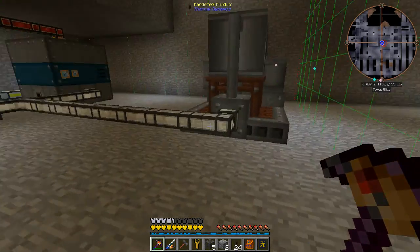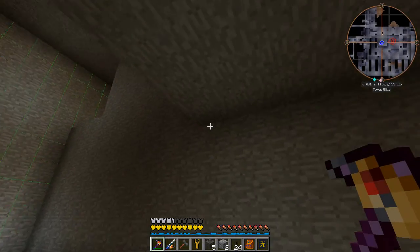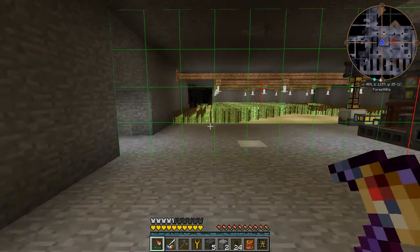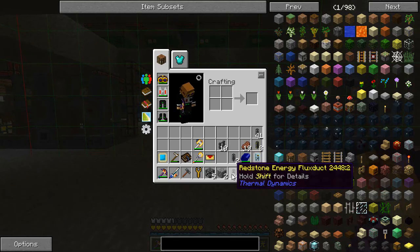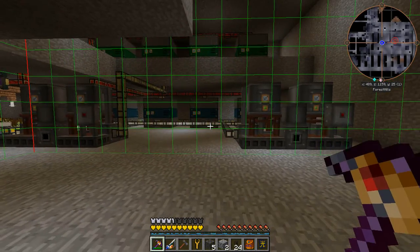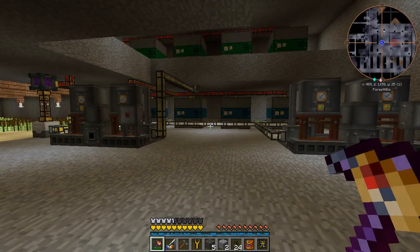We need to keep everything inside the bounds of these nine chunks. So there's that chunk, this chunk here, this chunk here, and we've got a whole other chunk in that direction — so that's cool. I might clear some of this out so we've got room for our generators, and then it's just a matter of piping our power back up. I'm going to need to make a ton more connections and pipes and things, so I'll be back in just a minute with more materials.